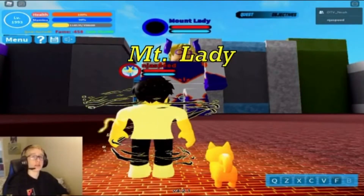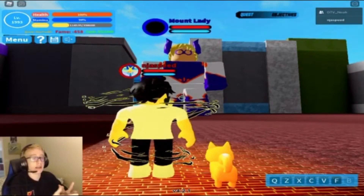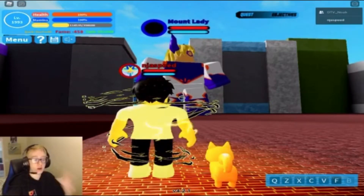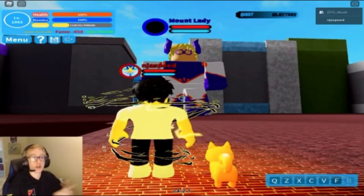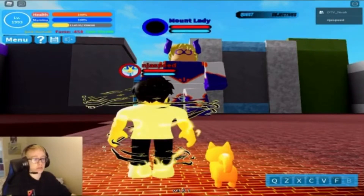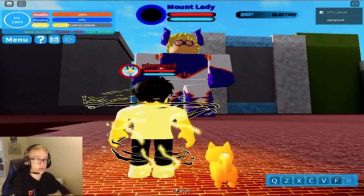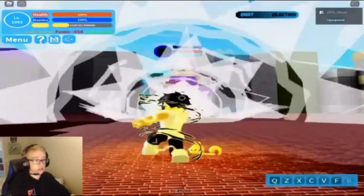Now moving on to Mount Lady — this is the last boss we're going to be fighting in this video because I'm just not high enough level to be fighting the higher level bosses such as Endeavor, All Might, All For One, and Overhaul. If you want to go fight them, just use the combos I've been showing you and it should be pretty fine. Mount Lady does have 40,000 health like Nomu, but you definitely want to stay away from her — she deals heavy damage when you touch her.